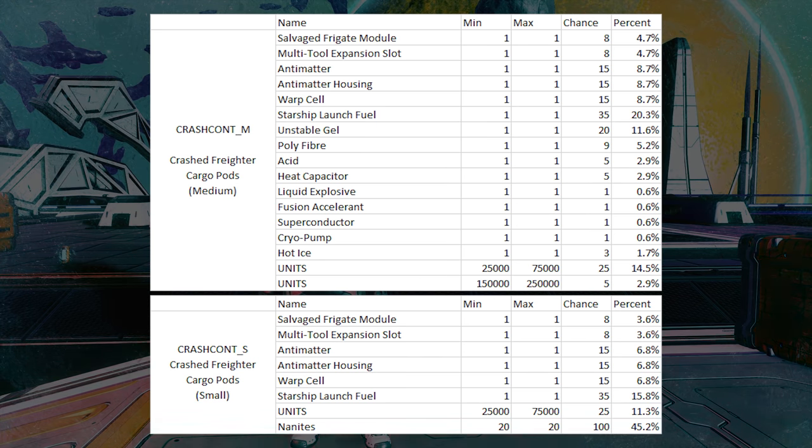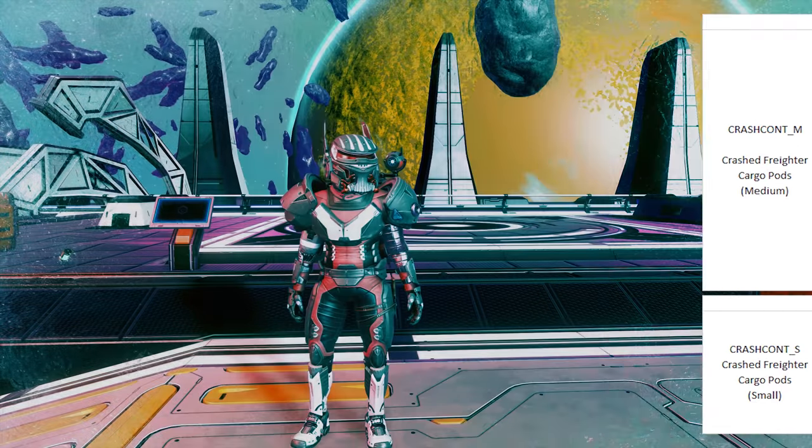A great thing about crash freighter pods is that loot is based on location, not random generation. So if you find one that drops a module, you can mark it and anyone else can go to the exact same one and loot the same thing — just like buried caches with S-class items. In theory, a community could map out a whole planet's worth of crash freighter pods for everyone to farm. That said, it's still 1 in 20, so more than 5 crash freighters to maybe get one.